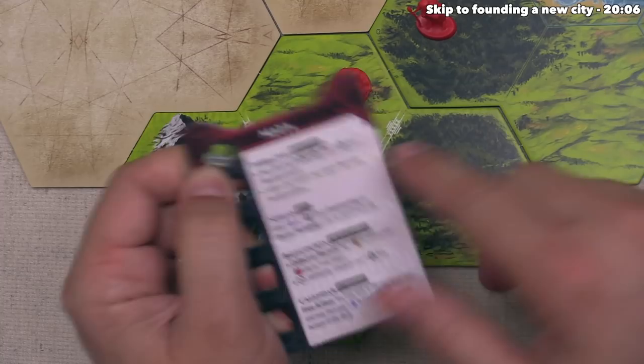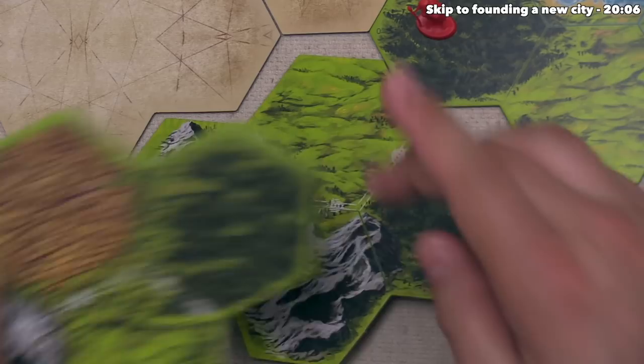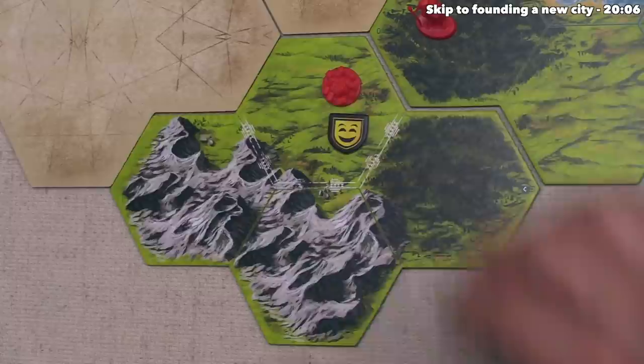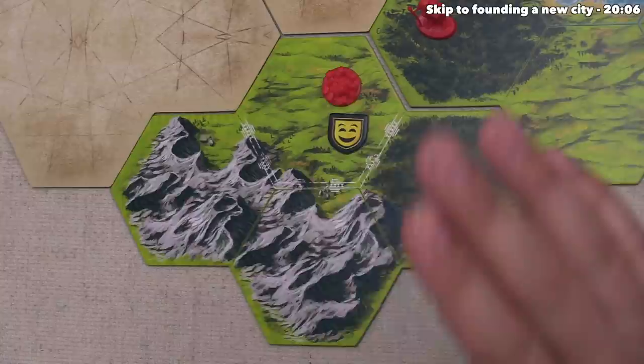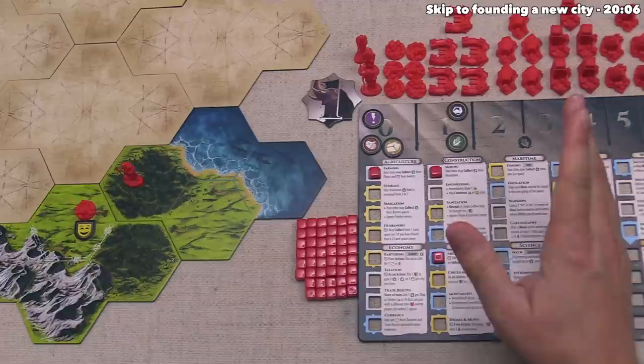I want to point out that as the Maya we actually have a special starting tile, and we can see that image printed on our advance board. The standard tiles look like this — they are double-sided, and this is what our opponent has. As you can see, part of the advantage of playing as the Maya is we don't have any barrens clogging up our starting space. We have a couple of mountains, which means we could potentially make ore faster than our opponents can. We've now finished our activate-a-city action where we collected resources, and we have now taken three actions, which means our turn is done.